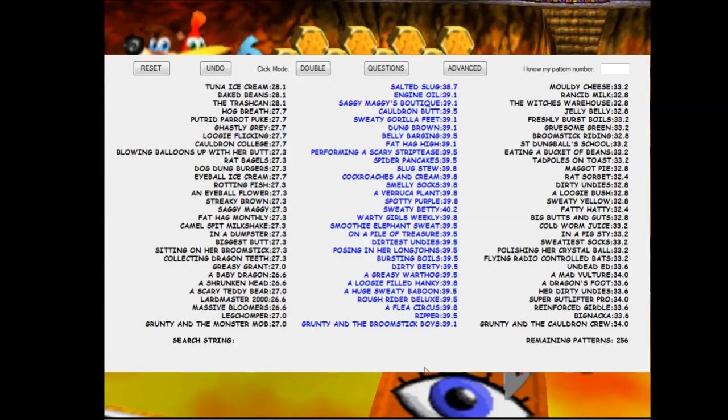Just to show it off really quickly — let's say the question is, what kind of toothpaste does Grunti use? I'll type in the question keyword, not the answer. So I type in 'toothpaste.' And you'll notice that Salted Slug, which is the most likely response out of these three, was highlighted.